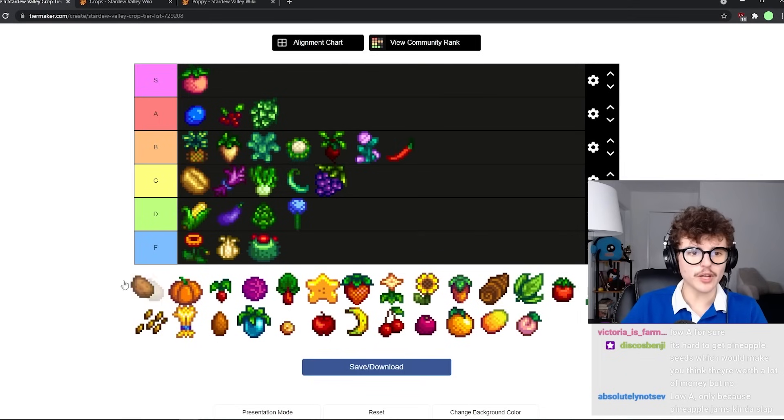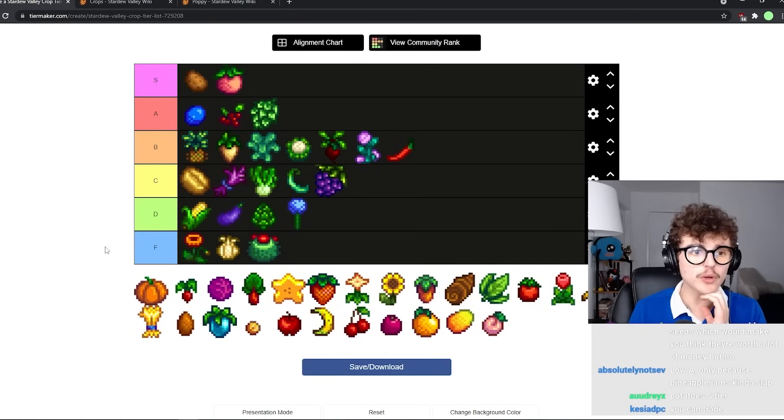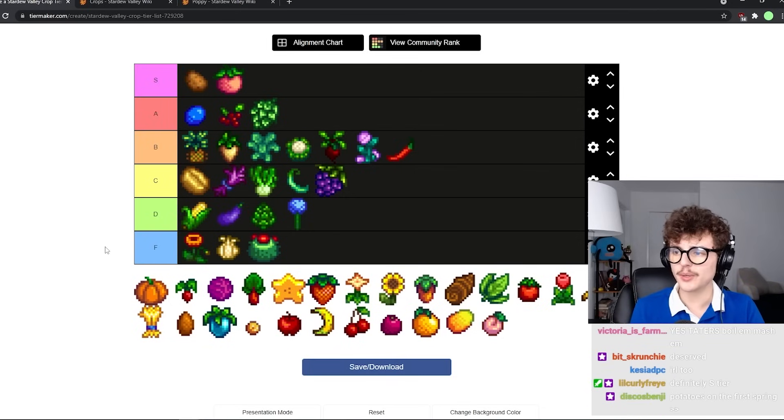Potatoes — I'm going to put them in S tier. Potatoes are really really strong. They're really good for your experience points, they can be multiple harvest crops, they're needed in the community center and the remix bundle, and they're really fast cash for your first spring. A lot of fun stuff can be done with potato manipulation too. Potatoes in the first spring is like the only option — really really good.